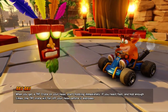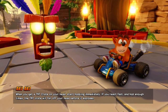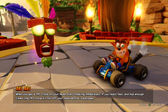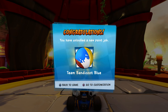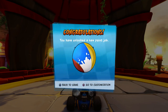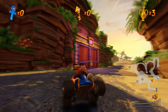Aku Aku says: if you get a TNT crate on your head, start hopping immediately. If you react fast and hop enough times, the TNT crate will fall off your head before it explodes. We just talked about that, but always good to know. We've unlocked a new paint job - Team Bandicoot Blue. We can color any kart any color we want. I really prefer the classic pipe frame kart we have right now.